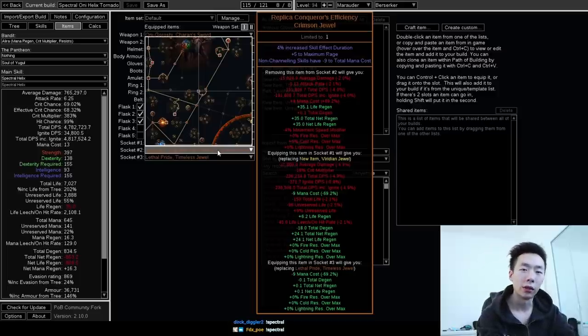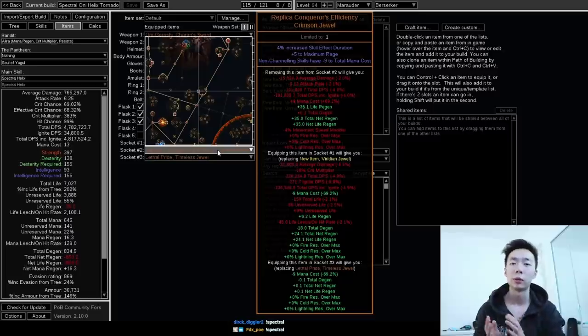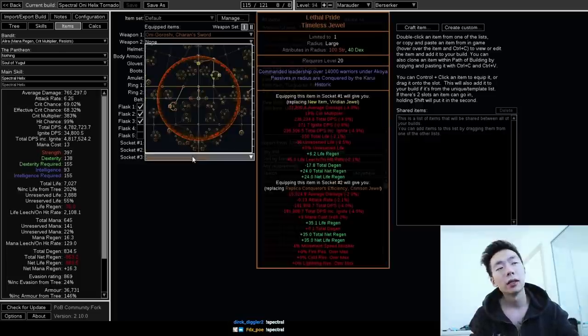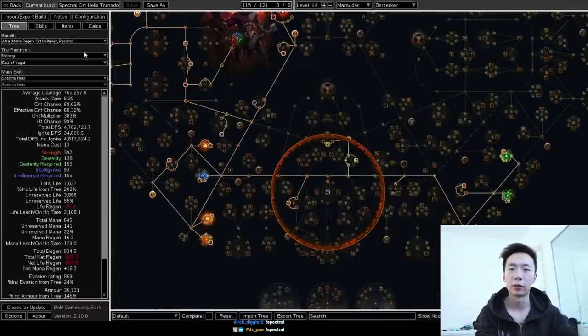A Replica Conqueror's Efficiency is the third unique I'd recommend using. It gives you all three things that you want: Skill Effect Duration isn't that important, but Maximum Rage is a pretty significant boost to your damage, and non-channeling skills have 9% of mana cost, which is really helpful for getting a preload Spectral Helix. Every other piece of gear is prioritizing life. This build gets a ton of armor, a ton of life, and a ton of max res. The Lethal Pride is totally optional — a rare jewel might be better early on anyway.